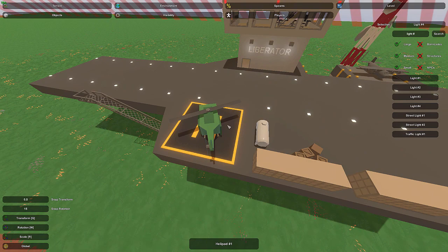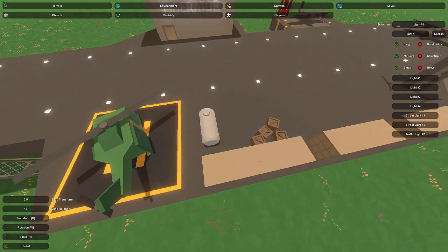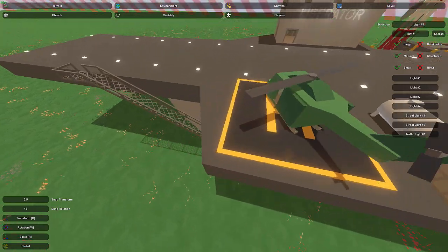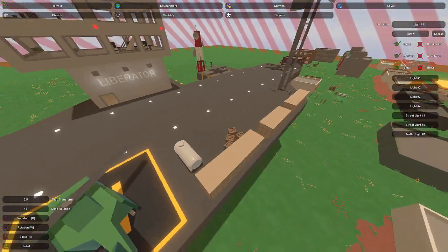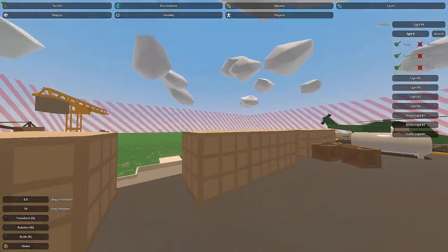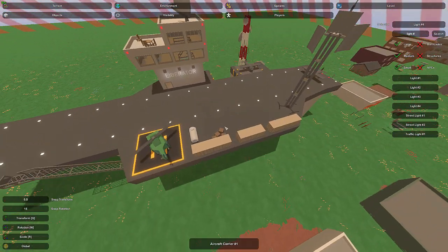Something that would also be good is a helipad — it's always a good idea to have one on an aircraft carrier just in case you can't launch your aircraft. For the helipad we also have a fuel tank to fuel the helicopters. Besides that, we've got some HESCO up here — these are just good barriers for battle, providing bullet absorption and blocks for people to hide behind.